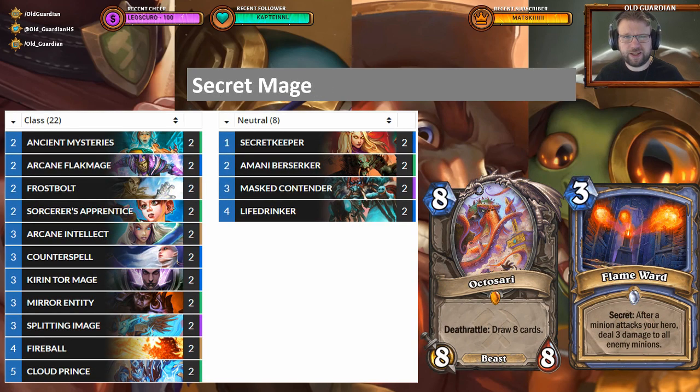We haven't seen a really aggressive, purely tempo-based Mage deck for a while, but now there are a lot of new secret synergies, so maybe Secret Mage can be a thing again. This is what I theorycrafted for Secret Mage. The main thing I'm concerned about is how Secret Paladin in Rise of Shadows started out well but then just didn't have enough to finish games — is Secret Mage going to have enough to close out games? I'm not sure.